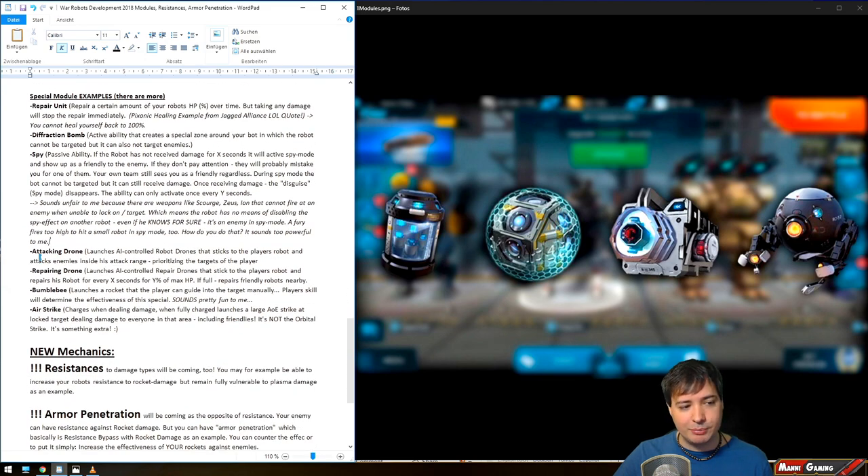The Attacking Drone launches AI-controlled robot drones that stick to your bot and attack enemies inside your attack range, prioritizing the target you have locked onto. The Repair Drone launches AI-controlled robot drones that stick to your robot and repair it for X amount of time for X% of maximum HP — and if your robot is full HP, it even repairs friendly robots nearby. The Bumblebee launches a rocket that the player can guide manually into the target, allowing you to hit enemies around cover that your Hydras can't reach. Player skill determines the effectiveness of this special.